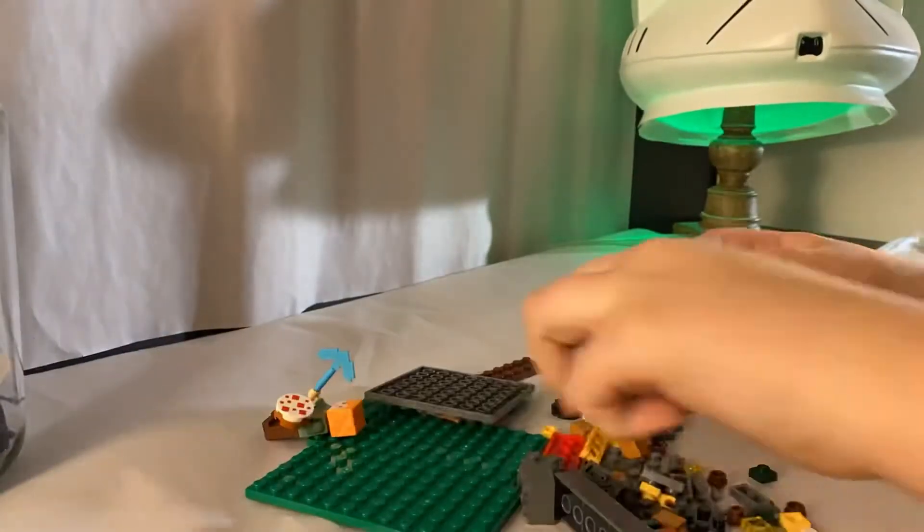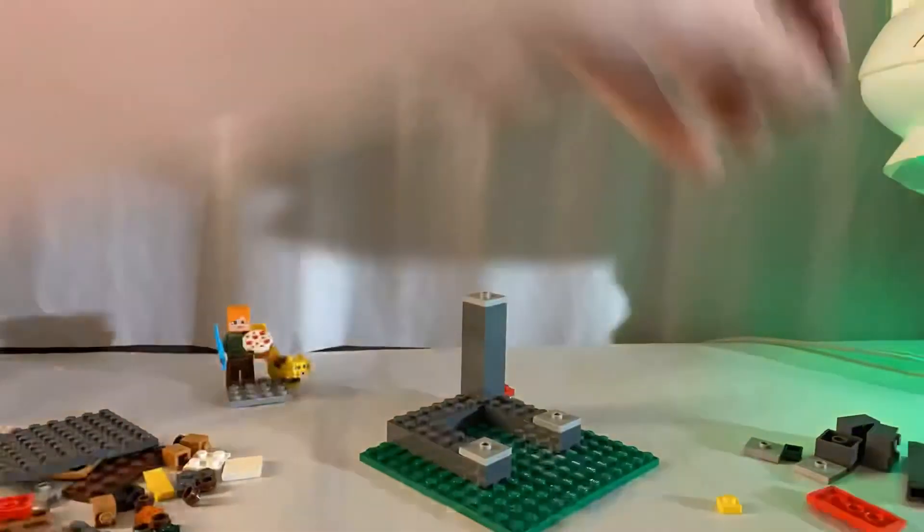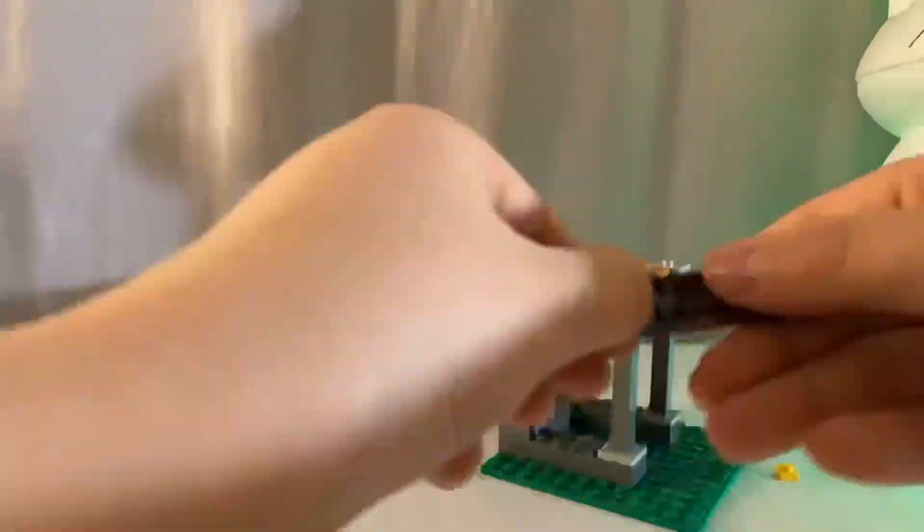Set number 21158, the Panda Nursery. Ages seven and up, 204 pieces. Comes with Alex and an Ocelot, a baby panda and a grown-up panda — wow, both of those sound real cute. Also includes a pickaxe, a cake, a fish, and bamboo.